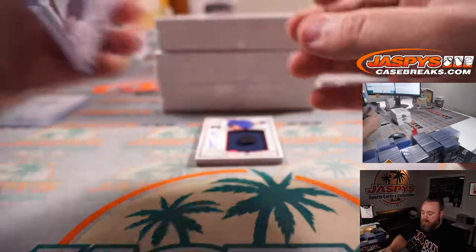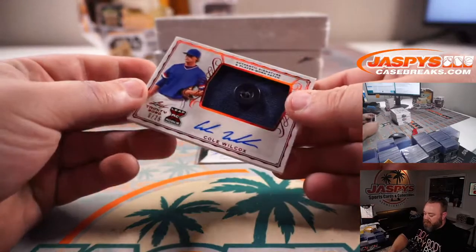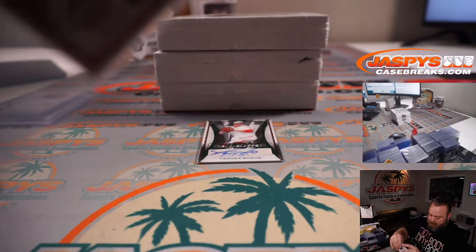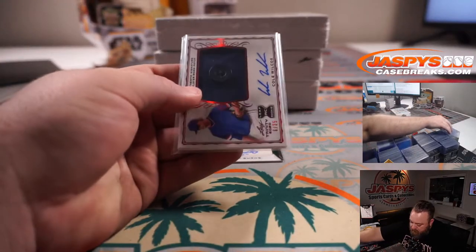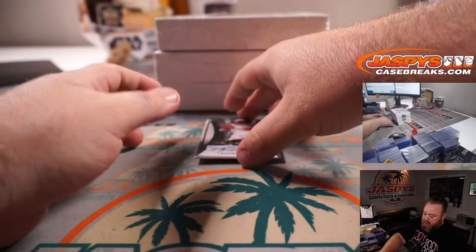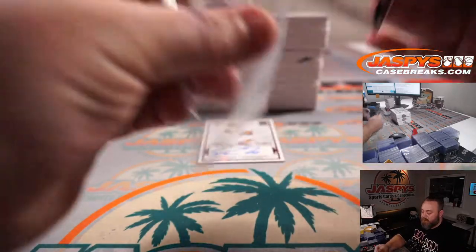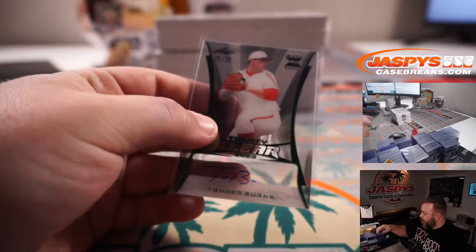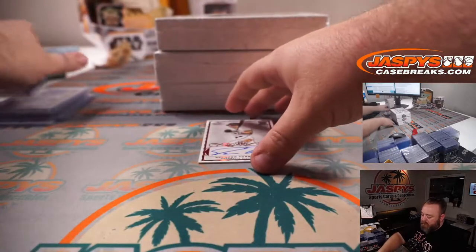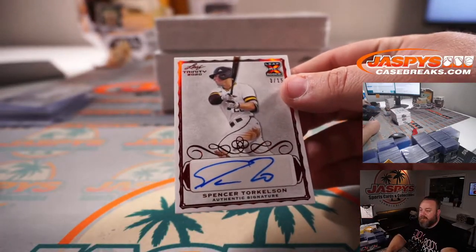We got a button for Cole Wilcox — button patch auto, 6 out of 25. And we've got a Trinity Clear auto of Tanner Burns, 19 out of 20. Final hit in box 1: Spencer Torkelson, 3 out of 15. Very nice.